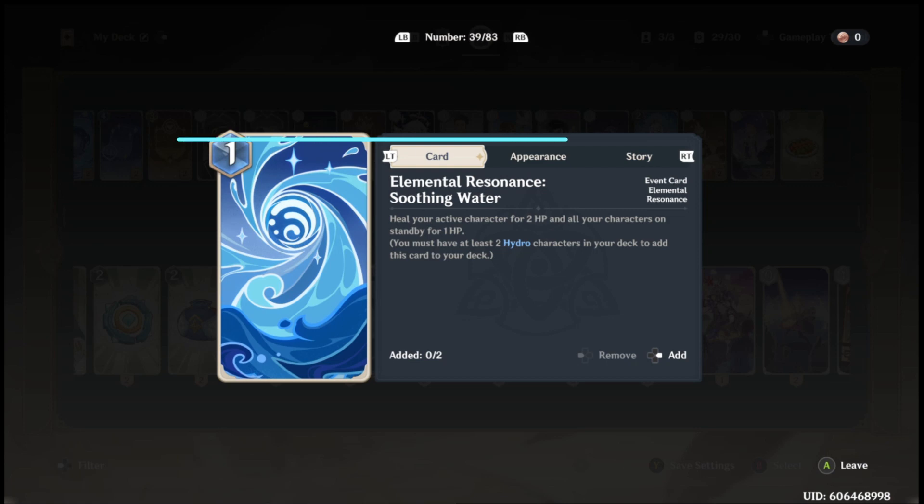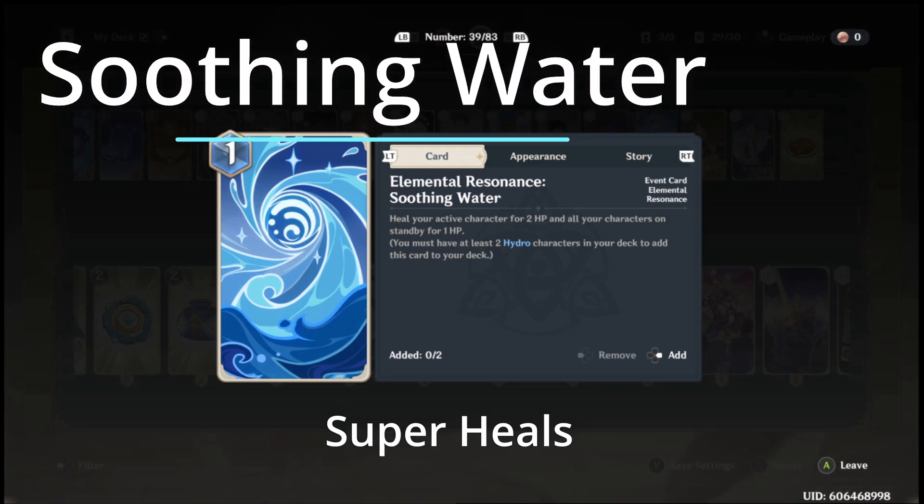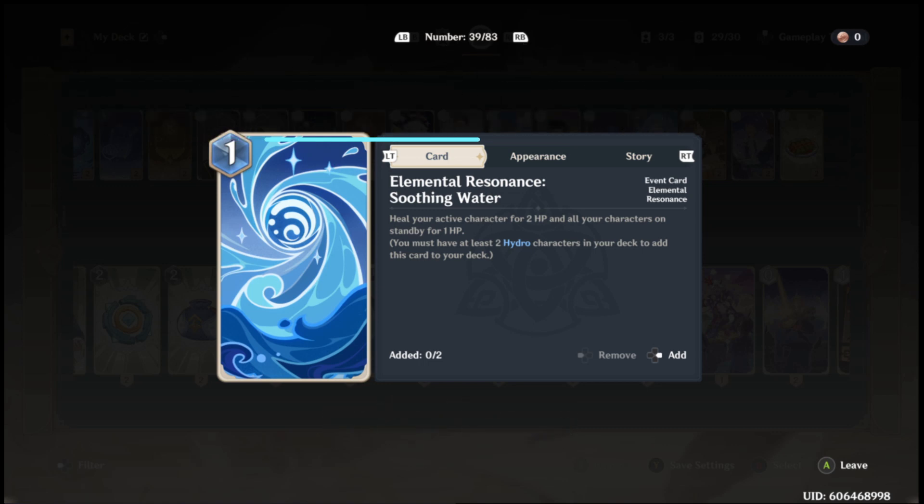Running two Hydro units allows you to utilize the special cards that are related to Hydro Resonance, both additional dice for having Energy in a Pinch, but also the Soothing Water event card, which provides four healing, two of which goes to the active character, for a single Hydro Energy.